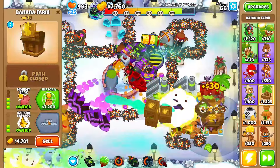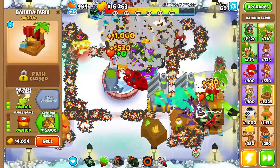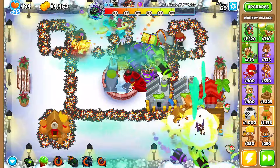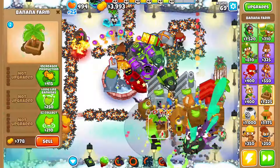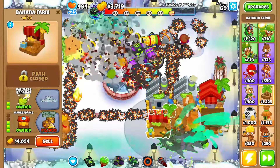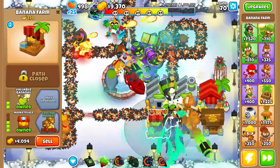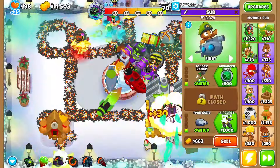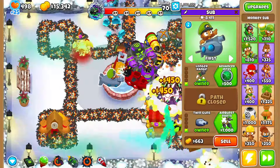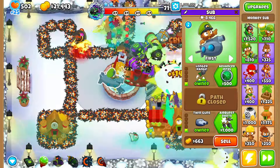Once the lich hits the bottom left corner we'll start selling all the bottom left marketplaces and some central markets. I'm selling all the bottom left marketplaces now — we have a MAD. I also need to sell this dart monkey because he's making our stuff cost more.